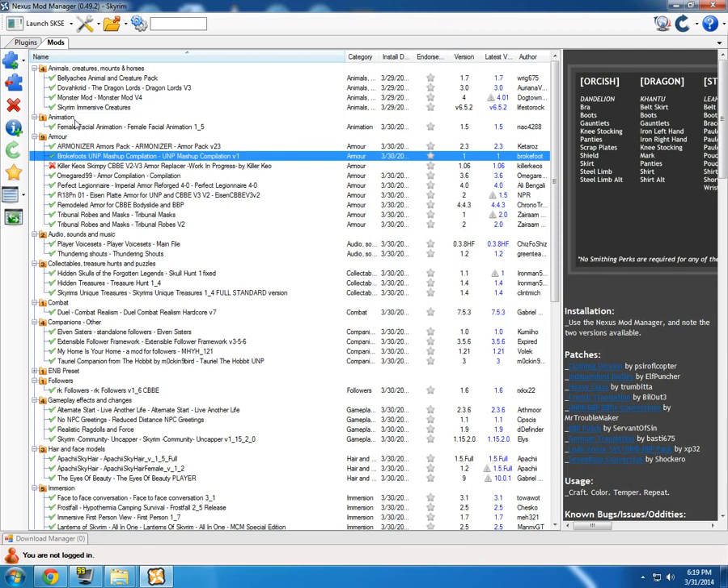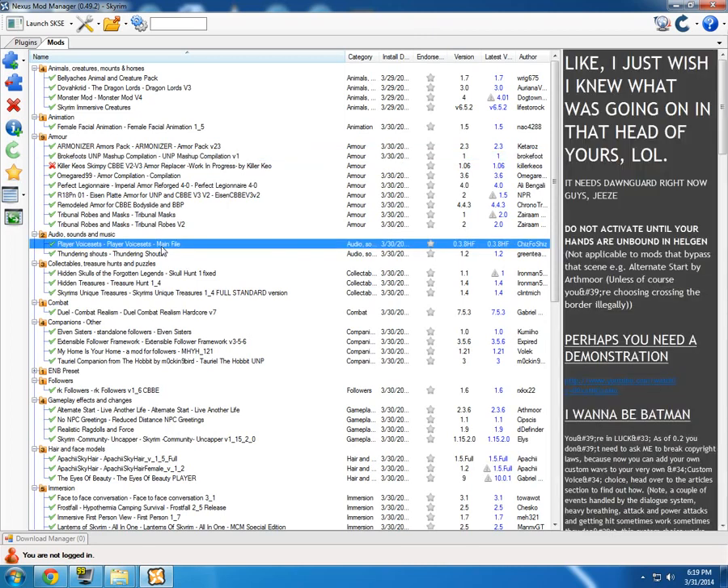Another nice mod I wanted to talk about is the Player Voices mod. When you're fighting in Skyrim, some NPCs — male or female — taunt you with lines like 'You're not gonna get away with this so easy' or 'I'm gonna kill you.' This mod makes your character do all that. It also has a taunt command that I'll show you in-game where you can taunt your enemies. It's pretty immersive — adds more immersion to the game.